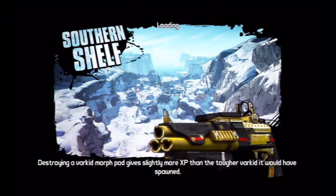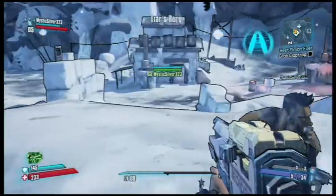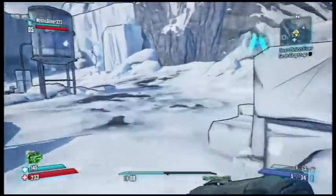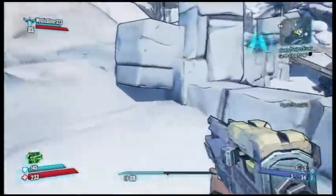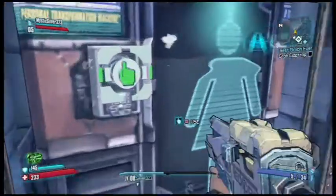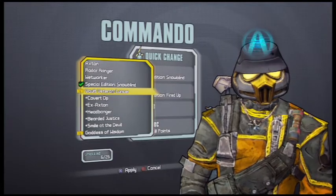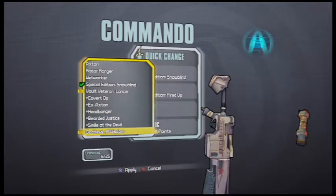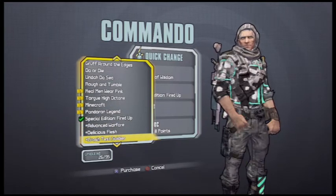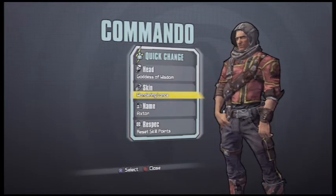My game lags a little bit since I'm playing online, but just a little. I only have a level eight because I never really played with Axton personally. You want to run up to the New-U station and go to Head, then go down to Goddess of Wisdom — that's the name of the head. It gives you a cloak with grayed-out eyes and white hair, kind of a mystical look. Then you also put on the Desert Warrior camo for the character skin.